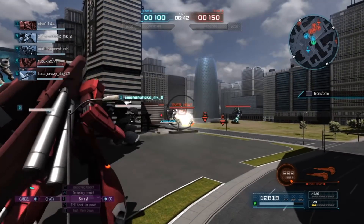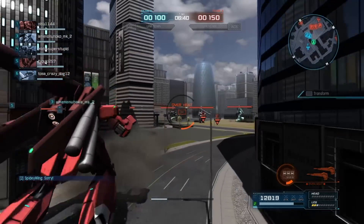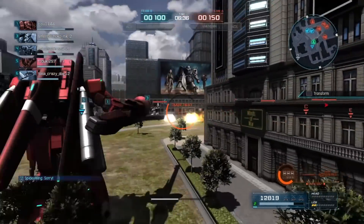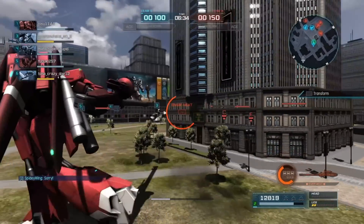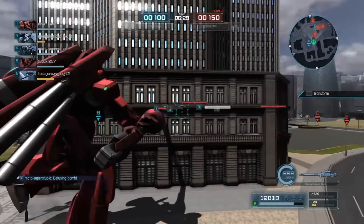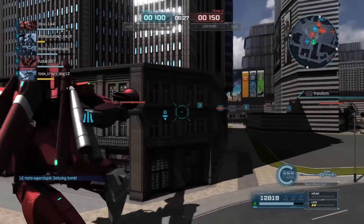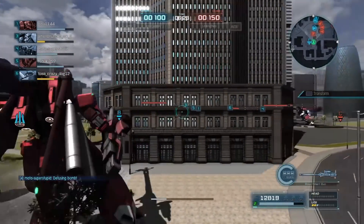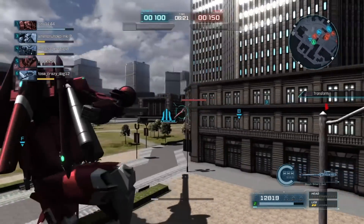Good shot there. The Gelgug was ready to follow up though, so blocked what probably would have been a finisher. But that's just part and parcel of team play — it happens. Let's see, someone says defusing bomb, which — no idea what they mean by that, because this is Ace mode. There's no bomb. There cannot be bombs.